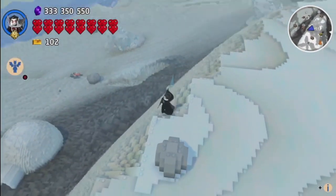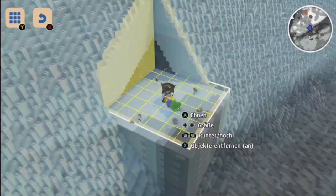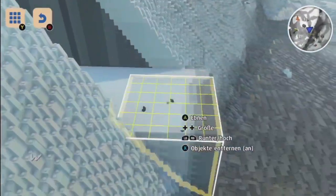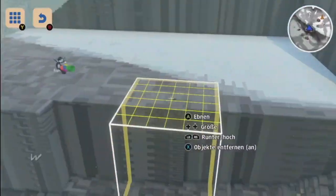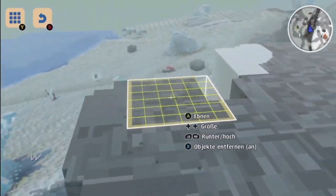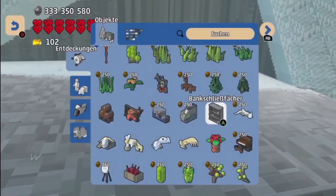Hello everybody, Mark Tendo here with an achievement guide for the Billionaire achievement in Lego Worlds. Now let's get straight into it. You will have to create a new world — doesn't matter what size or what biome. I did a small winter world, but it doesn't matter. And you'll have to flatten out a small area like I did here.